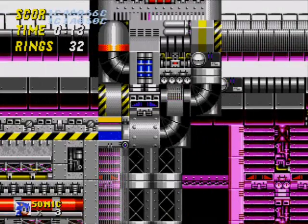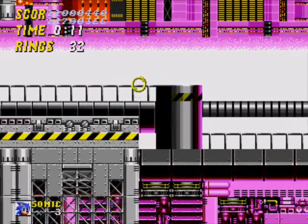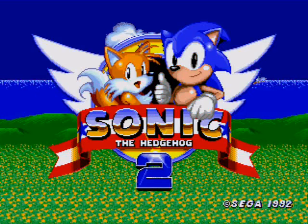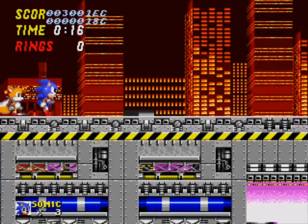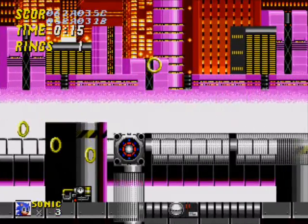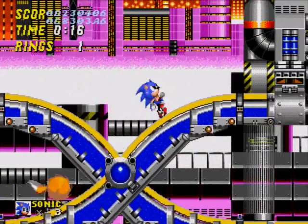You definitely need debug mode because a lot of the stuff in this level doesn't work yet. This right here is the end of the level but there's nothing here, so we're stuck. One thing I forgot to show: if you press Start and then A while in debug mode, it will reset the game — that's quite useful. Stage 3 appears to be Act 1 but with no objects — which is probably exactly what it is. Let's reset and go to the next level.